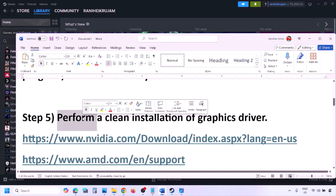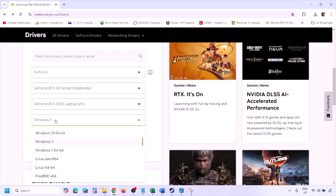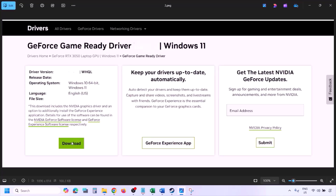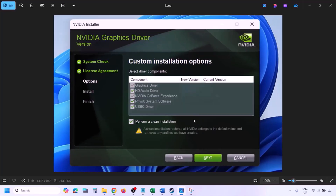The next step is to perform a clean installation of your graphics card driver. If you have an Nvidia card go to the Nvidia website; if you have an AMD card go to the AMD website. On the Nvidia website, select your graphics card and operating system, click Find, then View, then Download. Run the exe file, click Agree and Continue, select the Custom option (not Express), click Next, put a check on 'Perform a clean installation,' click Next, and let the installation complete.